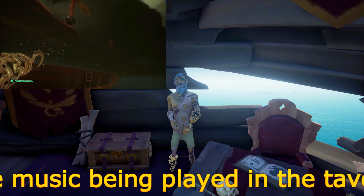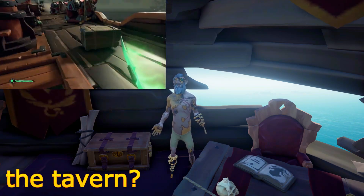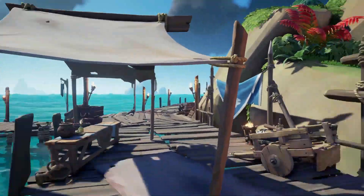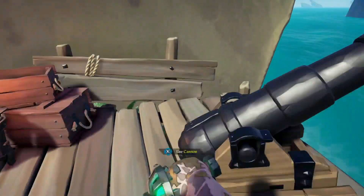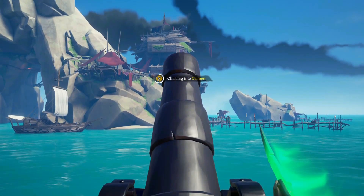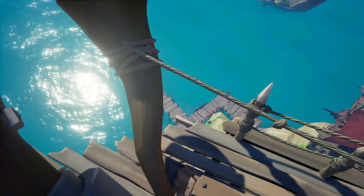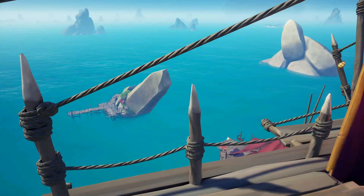Now that we know why these rooms are important, I will show you how to access each one and also where you can find Nemo. There are two ways to get to the top. The cannon is obviously the fast way, but it's loud and it doesn't allow you to bring loot. From up here you can access both rooms, but I'll be showing you how to access them on foot.